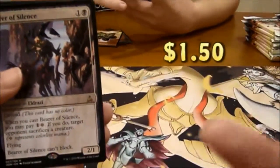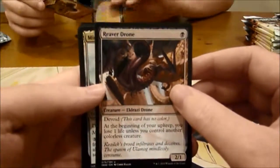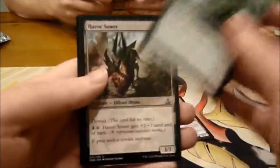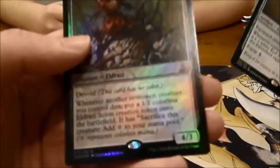I'll put the price of that up there. I got a Swamp and a Plant token. And he got a Reaver Drone, Mind Melter, Havoc Sower, and his rare is Captain's Claws.